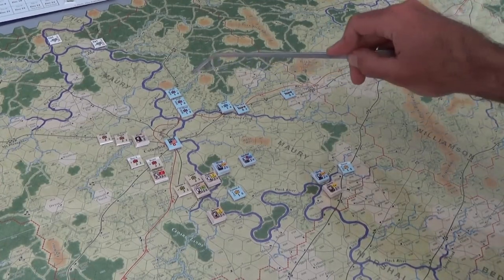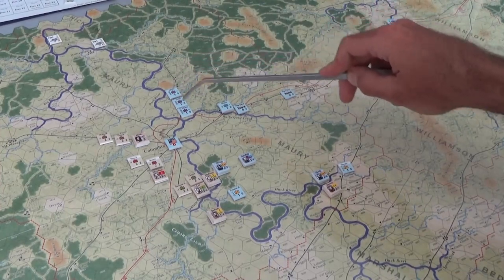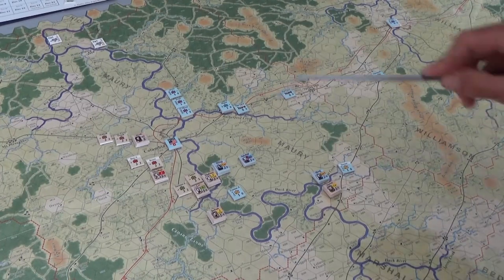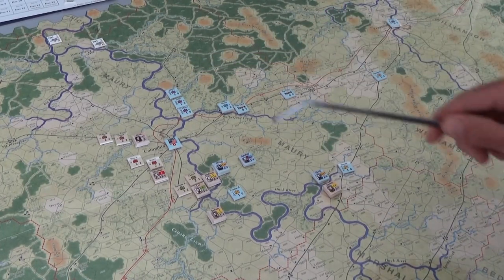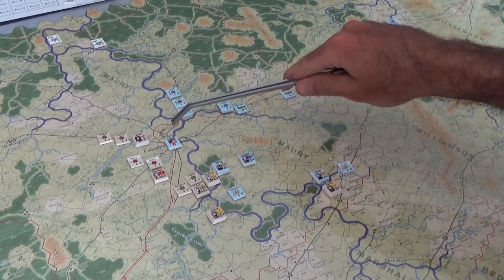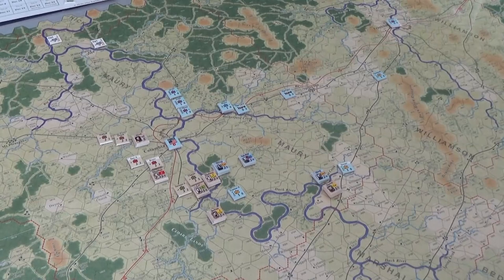On the Union side, one of our big priorities is going to be consolidating all of 23 Corps' random regiments — the 91st Indiana, 123rd Indiana. We'll probably attach them to either Moore or Ruger, who's in Columbia. Might even move them to Fort Misner. The wagon trains definitely need to keep going towards Nashville because we have until Turn 14 to get them there, otherwise we lose victory points. We just have to keep moving them.